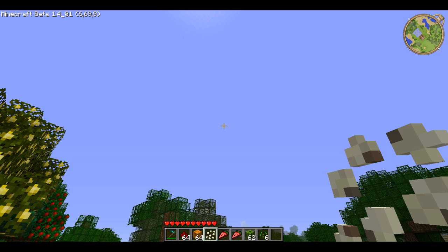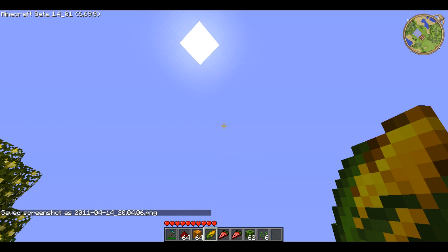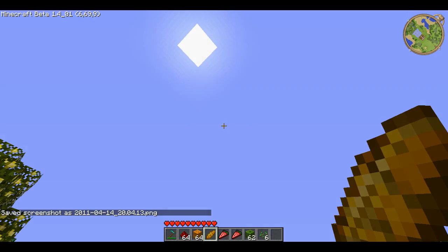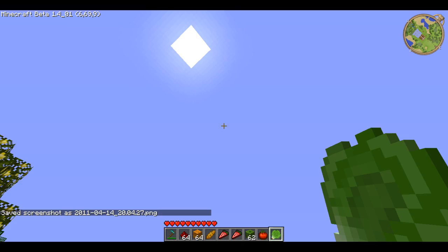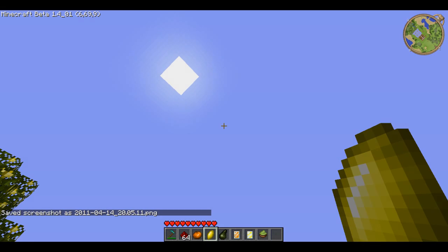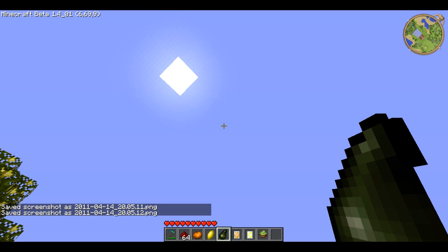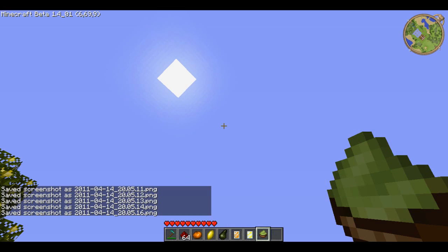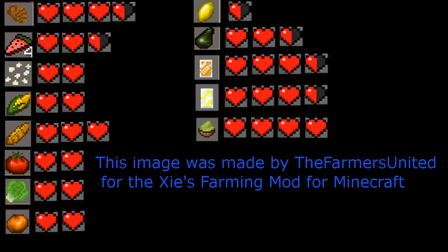Corn cobs can be eaten and heal two hearts, and cooked corn cobs heal three hearts. Tomatoes heal two hearts, lettuces heal two hearts, oranges heal two hearts, and lemons heal half a heart. Avocado heals two and a half hearts. Orange juice heals three and a half hearts, lemonade heals three and a half hearts, and guacamole heals four hearts.